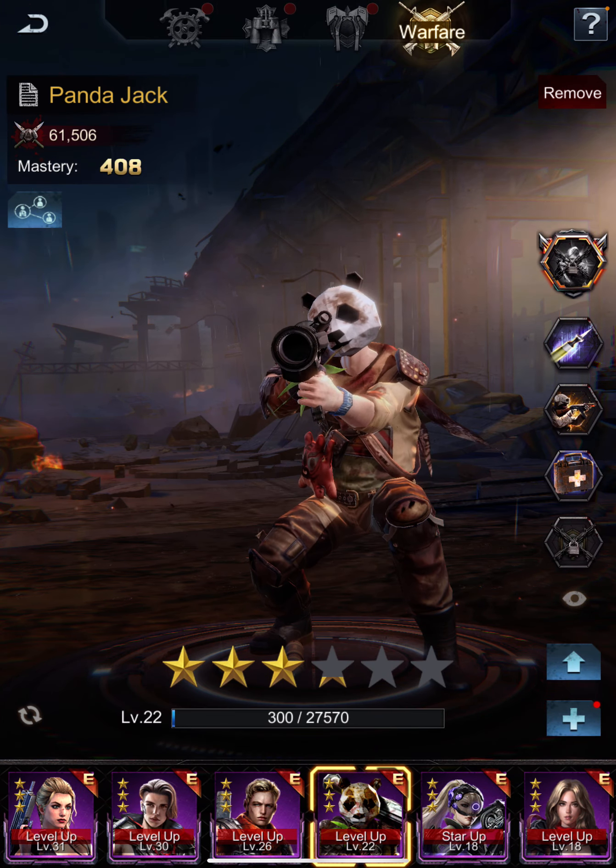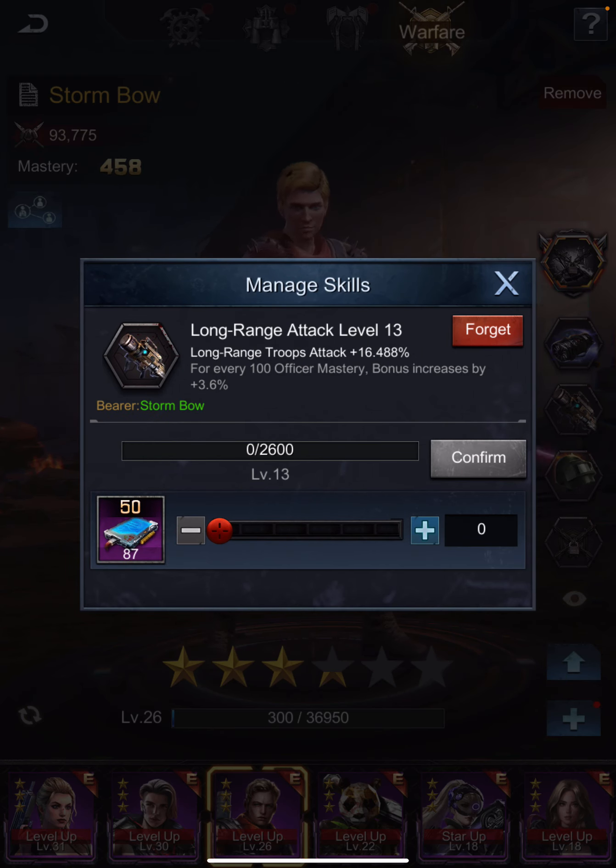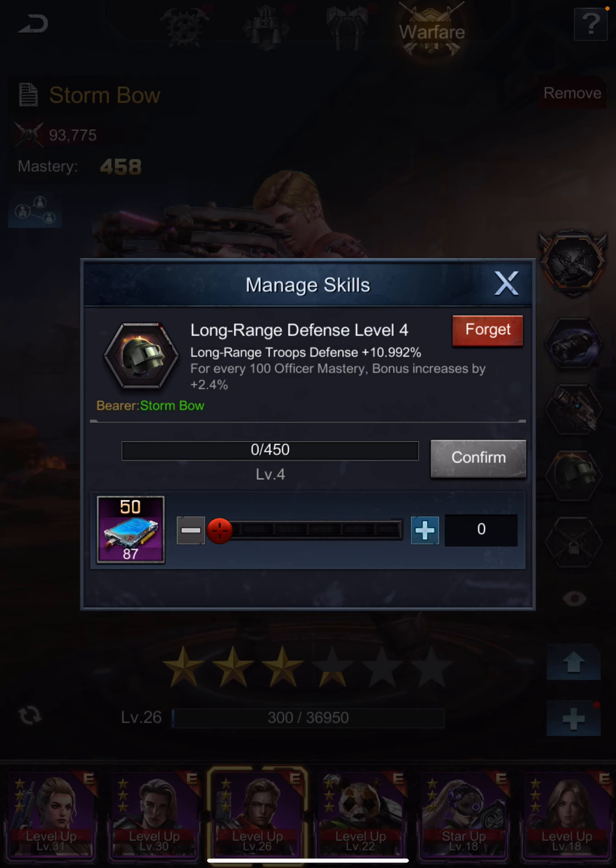The other officer is Storm Boat. We're going to be long range attack focused as an alliance for a long time, so you probably want to go long range attack on him too. His base skill improves defense and HP on all troops. I put long range attack on him early and leveled it up before I had space on Panda — it would have been better on Panda first. But there's no harm having it on Storm Boat, as eventually I'll want long range attack and long range expert on him as well. I also have long range defense on him, which I probably shouldn't have leveled up.